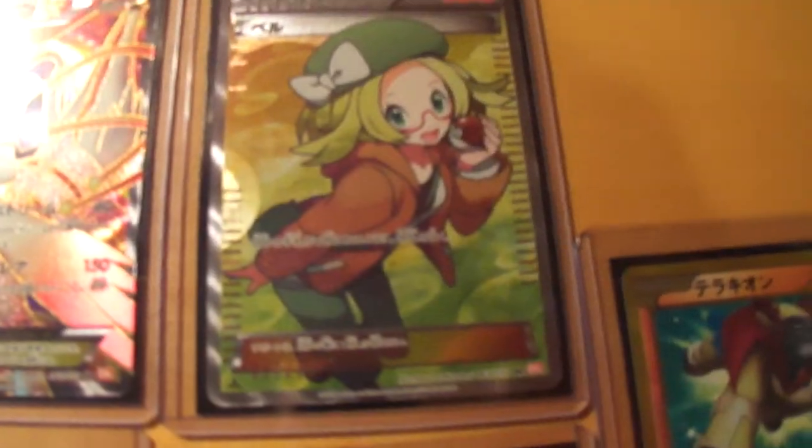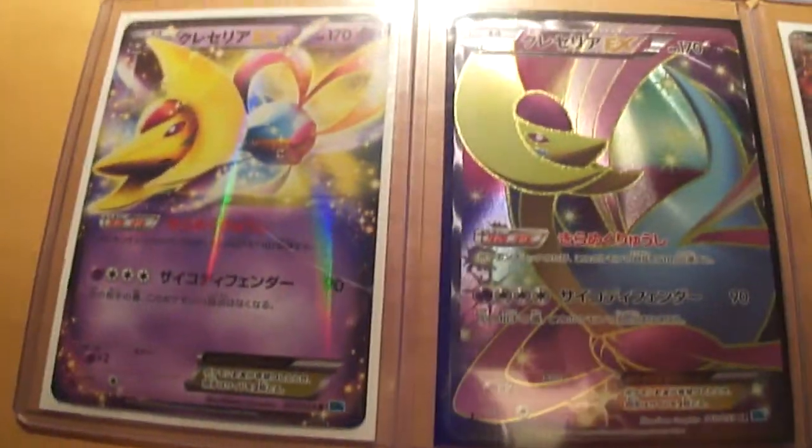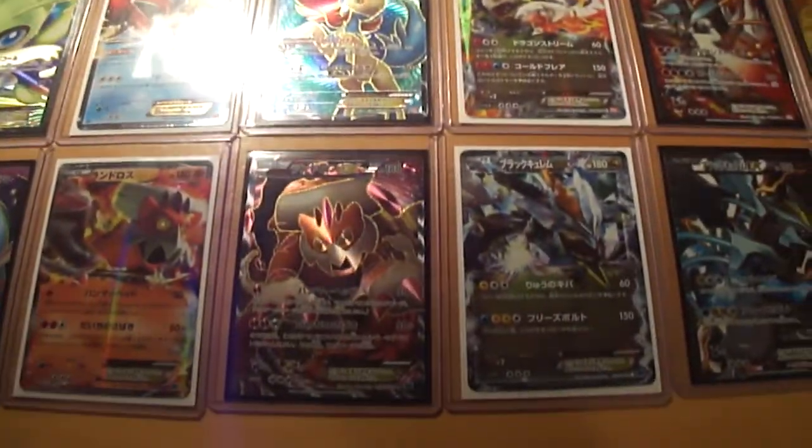Alright, so let me give you guys a quick recap of this completely awesome set. So there's Celebi, the first EX; Keldeo; White Kyurem; and Bianca — then I have the shiny Terrakion over there. Next up is Cresselia, Landorus, Black Kyurem, and Cheren. So make sure to give this video a big like and a comment.